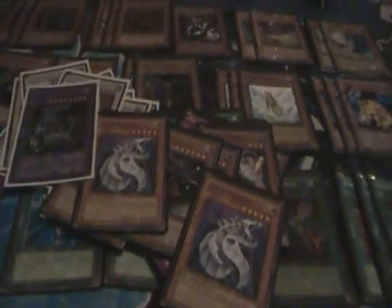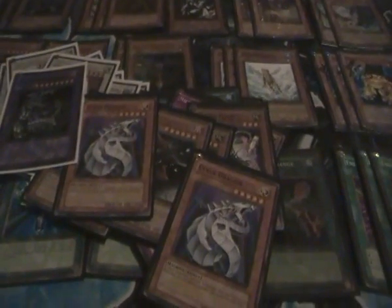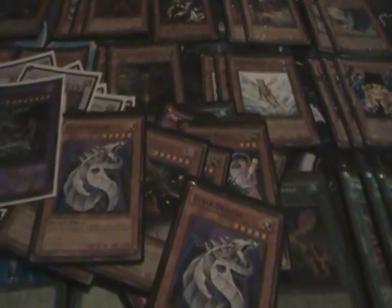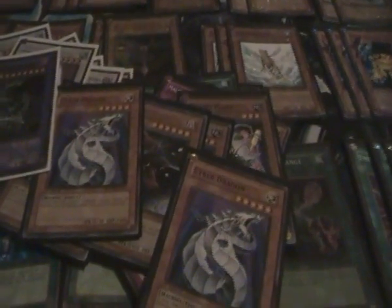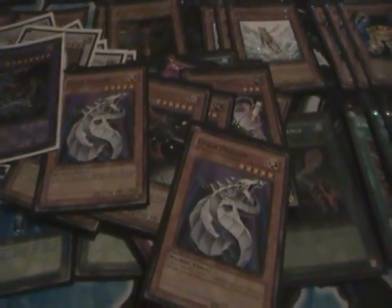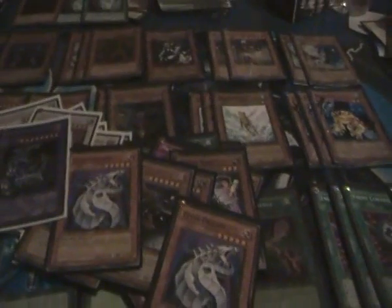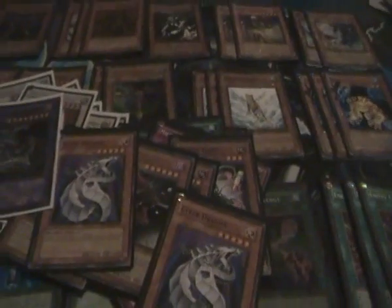I will upload again in a week or so with a checklist of the Formula Monarch deck with dualities. I think it works better because you can get your frog, and if you don't need duality you can discard it for Fishborg. Also, I may use this deck in my locals tournament on Sunday.